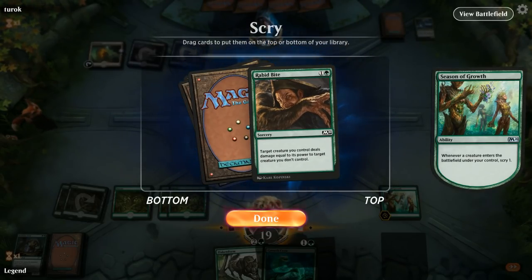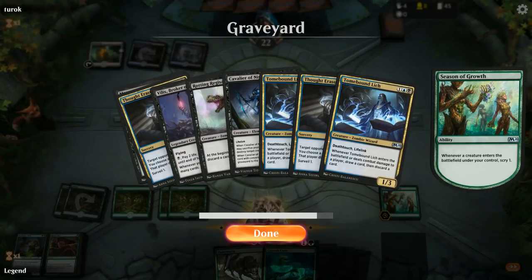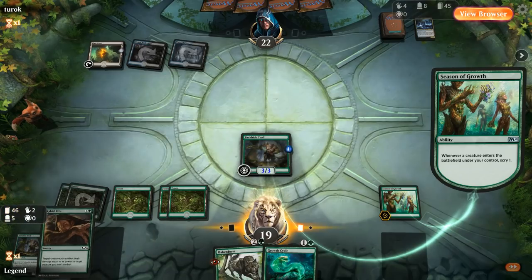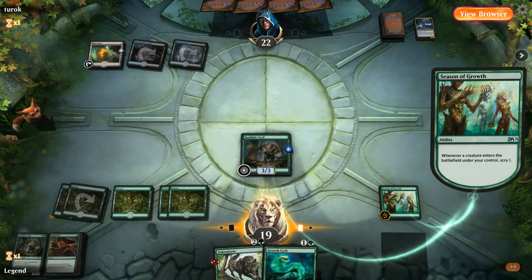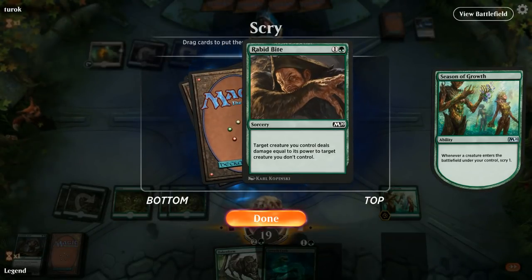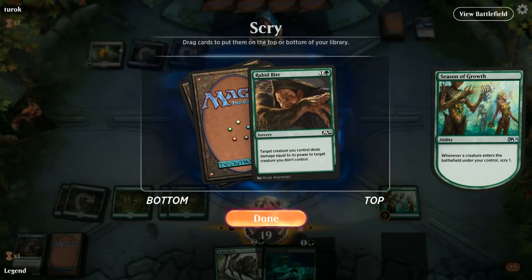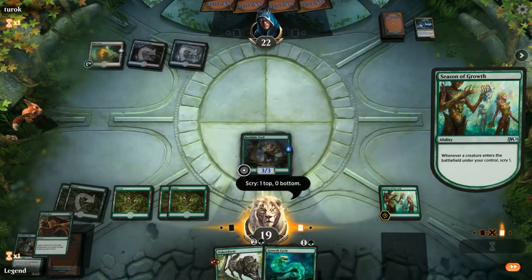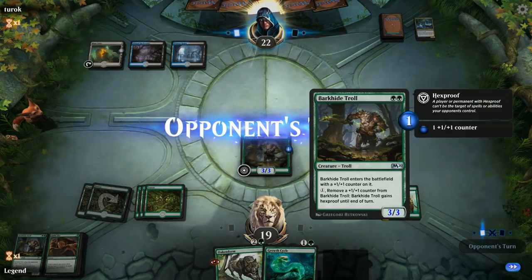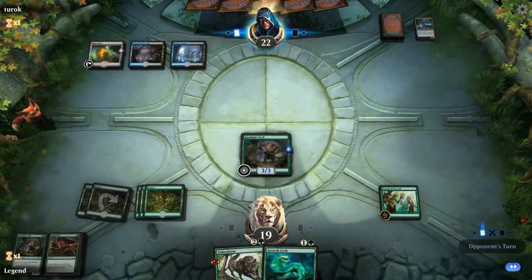Rabbit Bite would have been a pretty good draw to get rid of the Lich. If the opponent plays a Rotting Regisaur then I can use my pump spell in combination with Rabbit Bite to take it out — quite good. If they play another Lich then Rabbit Bites can be good, and the troll does have built-in hexproof so we should be able to beat a removal spell. I'll keep the Rabbit Bites and pass, keeping up the hexproof ability.